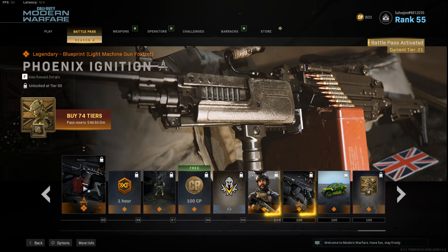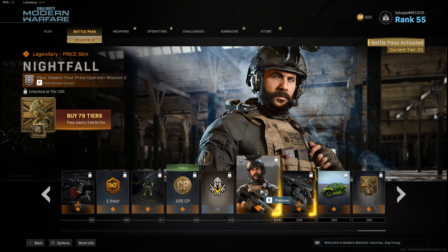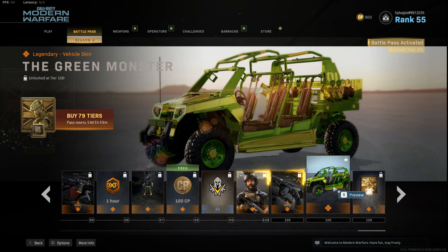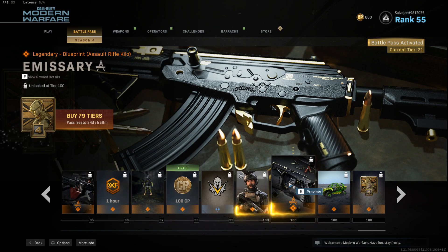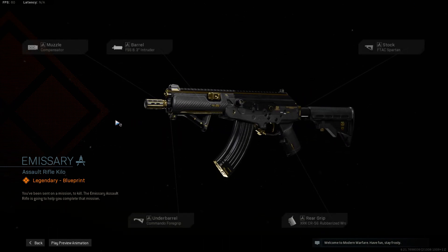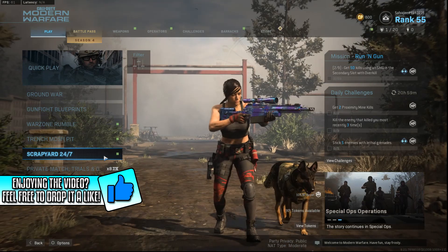We have a Shotgun Delta blueprint — I believe this is the Origin 12, it looks pretty nice. We have the Kill Switch — a badass female skin, very gucci. I'm probably still going to be using Death Dealer Mara or Xra though. We have another calling card, a nice watch, an emblem, and Phoenix Ignition. More double weapon XP and a charm. Then Captain Price challenges, and the Emissary Assault Rifle Kilo — I don't know the assault rifles by military terms, but I think this might be the M13. And of course the Season Four emblem.